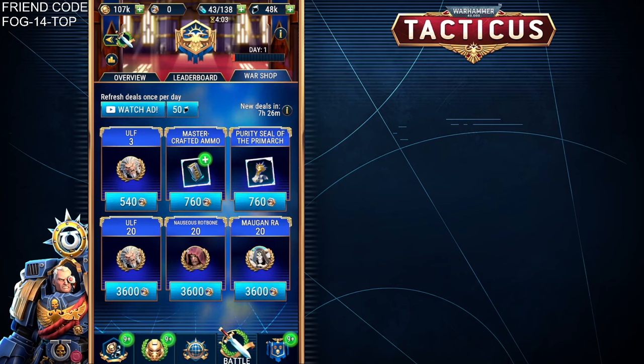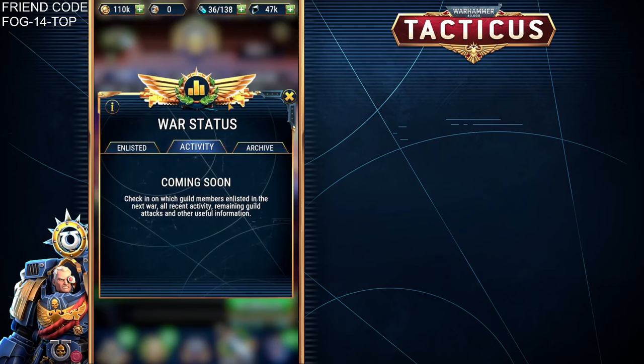Coming back to the main screen, there is this icon up here which is the war status, which says it's coming soon. This will be a very helpful screen for guild leaders, because it will tell us who's enlisted, what activity they've done, and the archive. At the moment, it doesn't seem it's working at all because, of course, enlisted is not working. But hopefully that'll be something coming very soon.